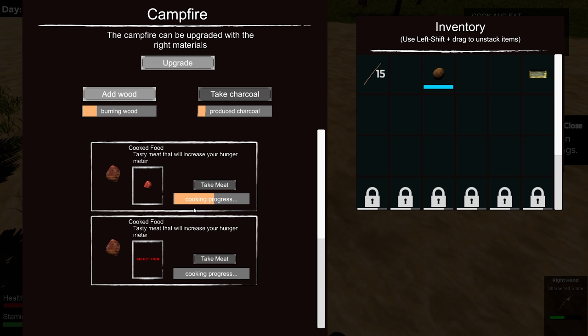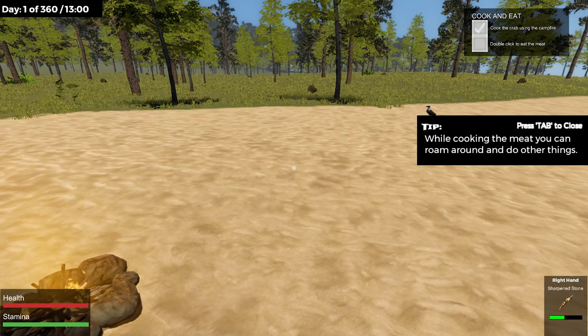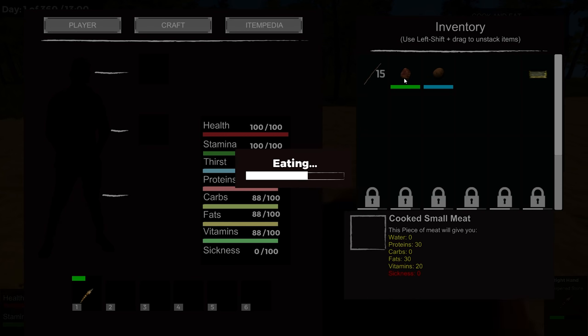Looking at this cooking screen, what we're going to try and do is at least get through the tutorial into a little building, and maybe see an airdrop — I don't know how often those come. Take your meat, double click to eat the meat.